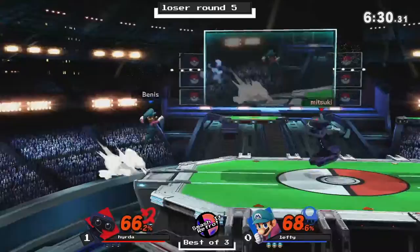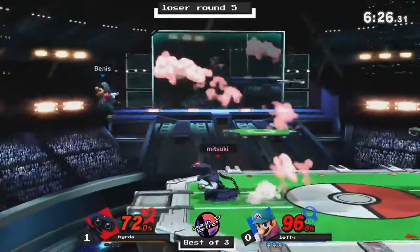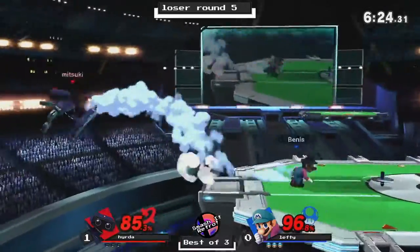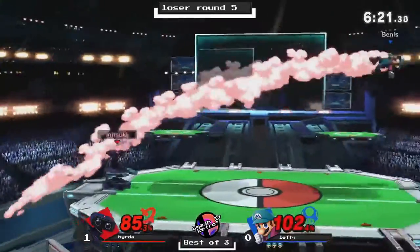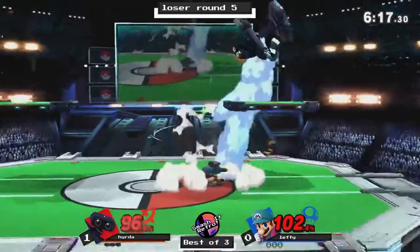But Bean gets grabbed here. Hydra with the up smash on stage, hits him with the top, and a preemptive side B — as Bean cannot punish the on-stage side B.